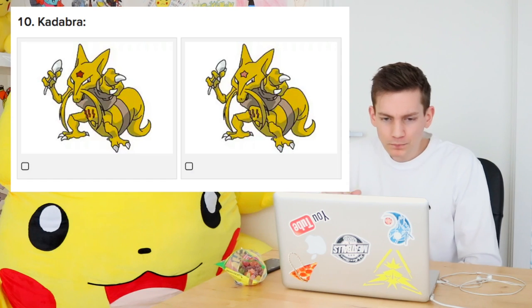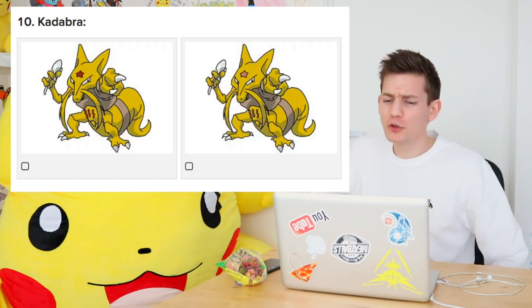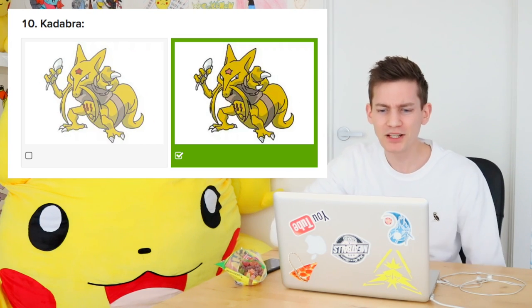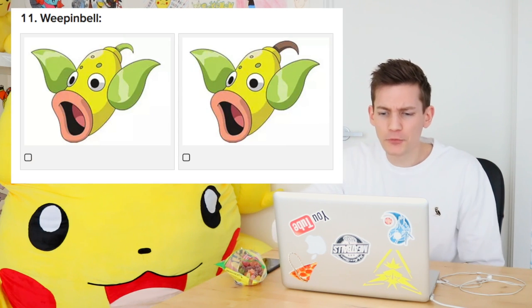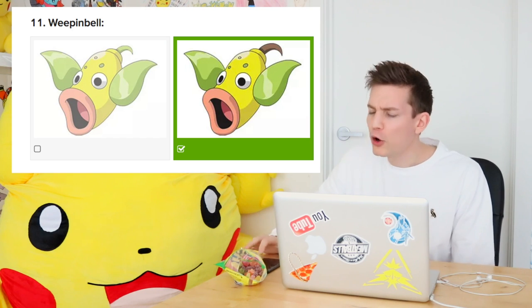Kadabra. Oh these lollies - oh, it's red star versus pink star! He's got a pink star, doesn't he? I knew it - pink star all day. Weepinbell, let's go! It's a brown hook, isn't it? The brown hook up the top rather than the green one. Yeah, knew it - brown hook all day, guys. It hangs from the branches with it.